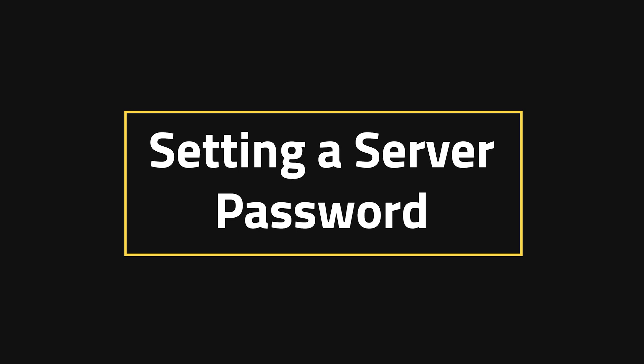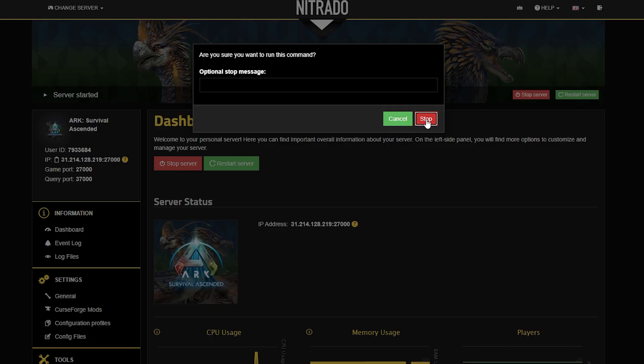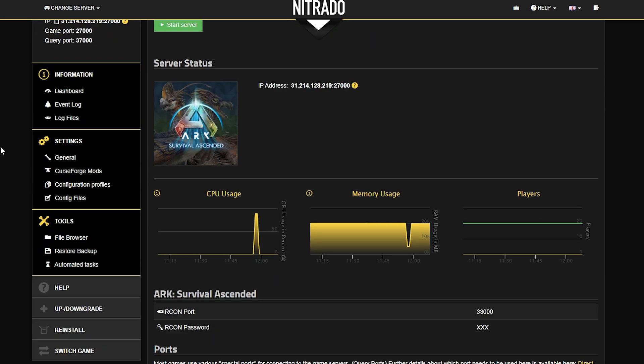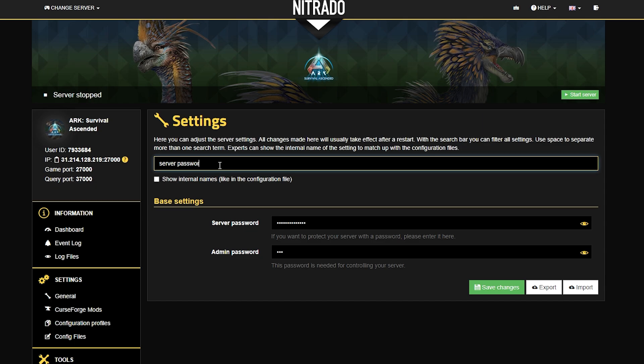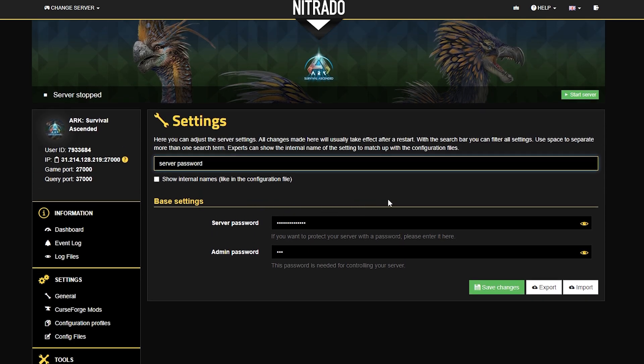Setting a server password. Having a server password is super important to keep your server safe from anybody who might do it harm. So stop your server with the red stop button and double down on the popup that appears, and after just a few moments it will stop completely. Head down to your left-hand side where you see the general settings and click on that. In the new page that will pop up, you're going to use the search bar to search for "server password," and it's here that you'll see the server password field.